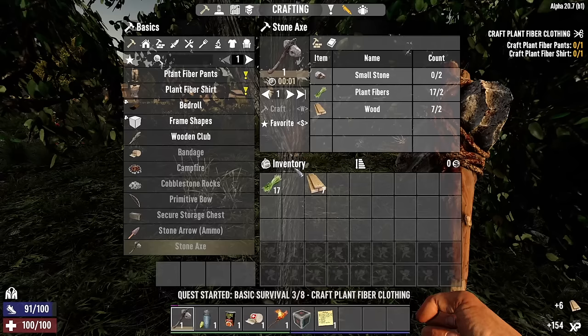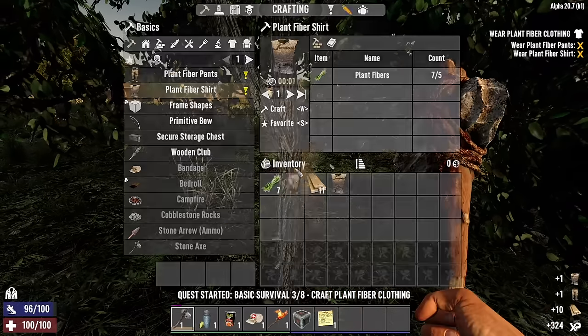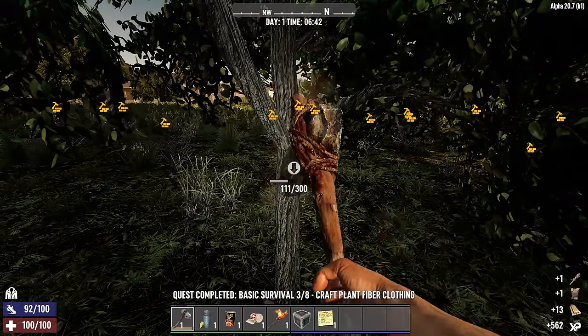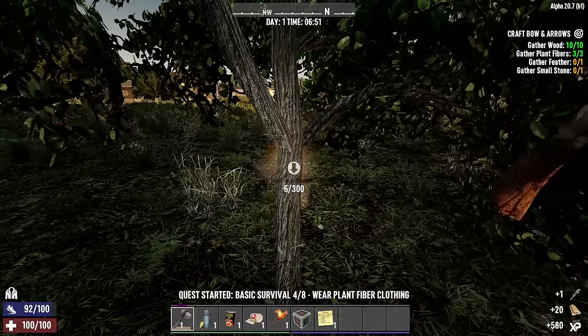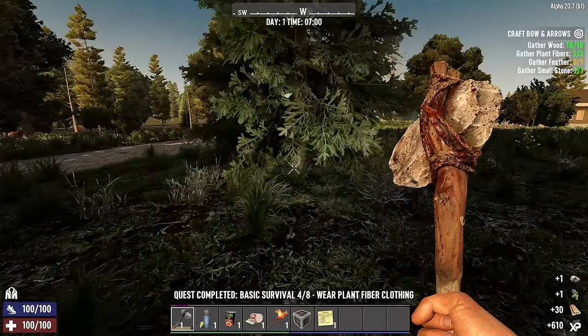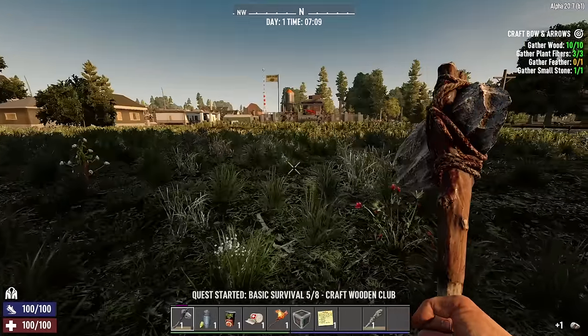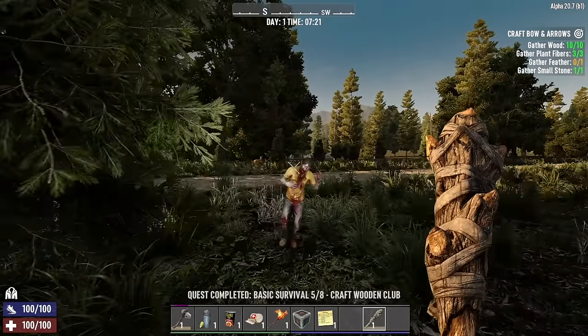Some more settings: warrior difficulty, blood moon frequency every day, day length 10 minutes, blood moon warning is disabled, XP multiplier is 200% — so double XP — loot respawn time is disabled as always, blood moon count maxed out at 64 enemies, and airdrops are disabled. So that's what we're looking at.